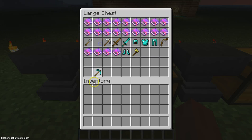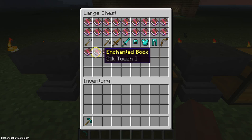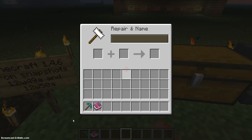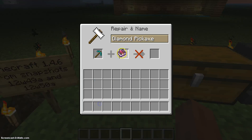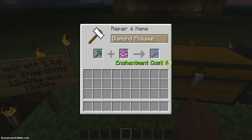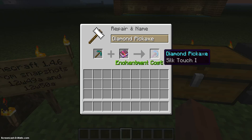You can combine them in an anvil. So let's see — this diamond pickaxe, and then I enchanted a book and got silk touch. Say I wanted that silk touch on my diamond pick: I put the diamond pick in the anvil and then add the silk touch enchanted book. Cost six, and I get a silk touch diamond pick.